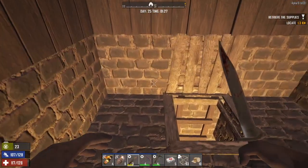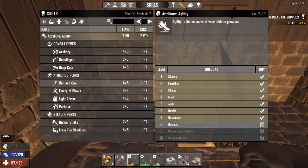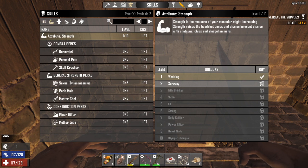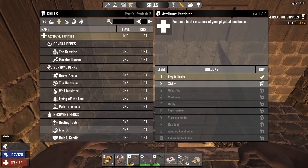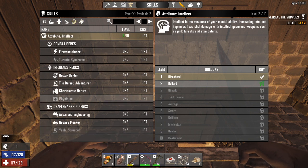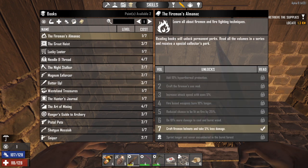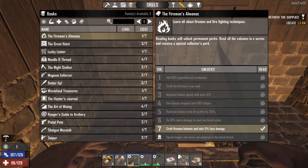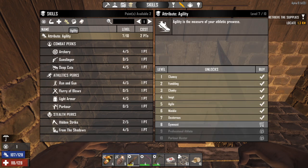Alright, now pay attention here. Build time. You can see I have zero points in perception, zero points in strength, zero points in fortitude, zero points in intellect. You can see the two here — it's from my nerdy glasses that I'm wearing, the plus one intellect. And then I've been slowly getting books of all types. So it's really all about the agility for me.